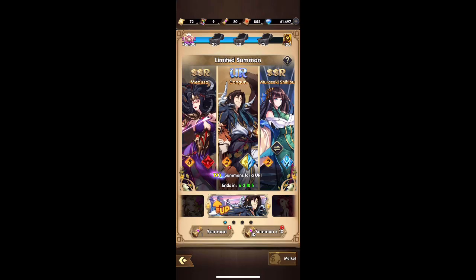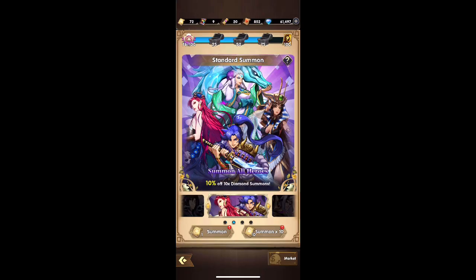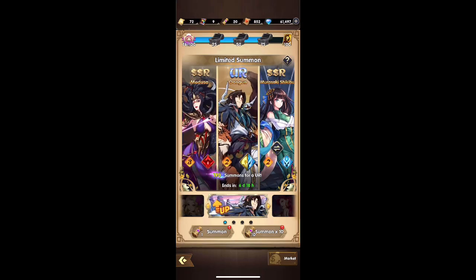You get 32 puzzle pieces but you get two per 10-pull, so all you have to do is summon 16 times, not 32. As long as you have 16 temples you're good.